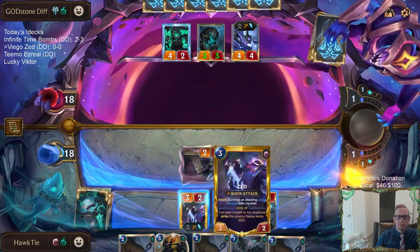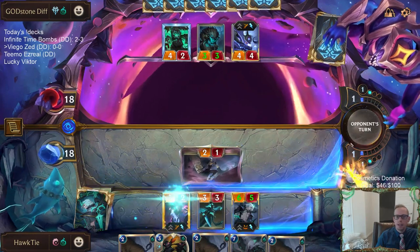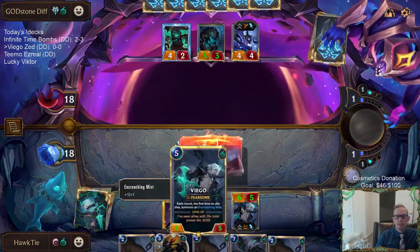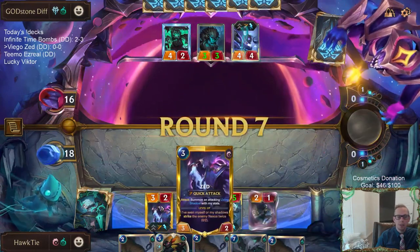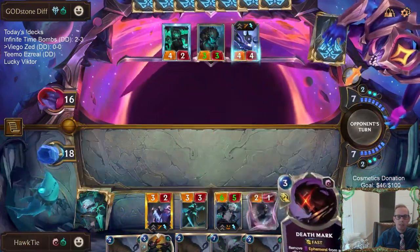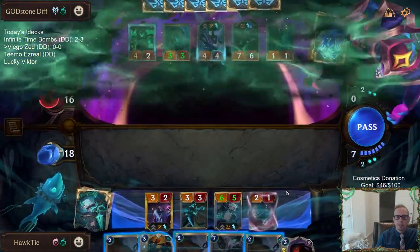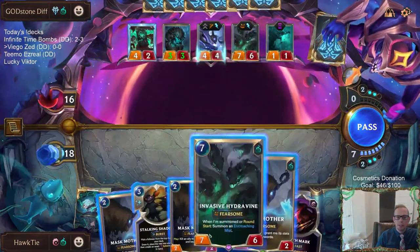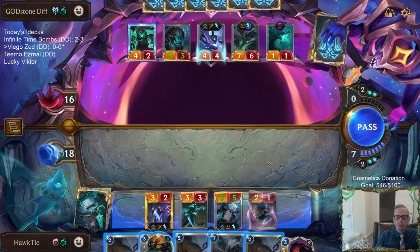Viego time. I could basically sacrifice Zed to have something die, get an Encroaching Mist and grow Viego — it's actually like eight power worth of stuff dying. Oh, they got a Hydravine! How do I get an Ephemeral? I guess I can kill something, then get an Ephemeral. Okay, I see what we're doing here.